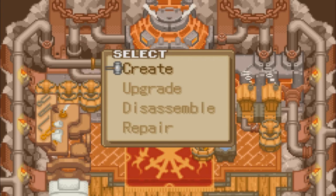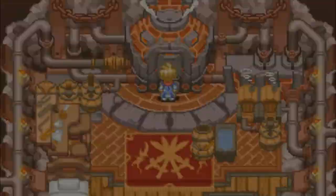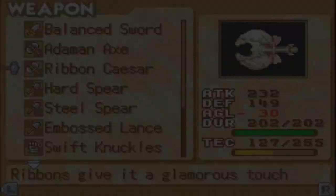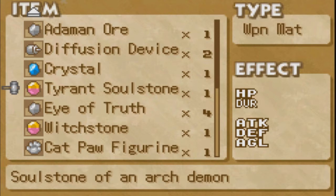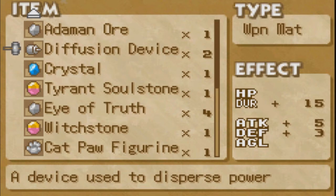Does that even do anything at this point? Ribbons give it a glamorous touch. Yeah, so the tech is halved and agility is low. I just really care more about the stats at this point. I don't like that huge decrease in agility. I like the attack on this, I just don't like sacrificing agility for it.